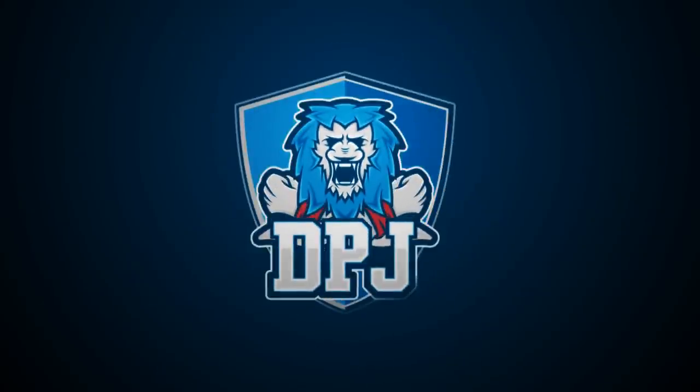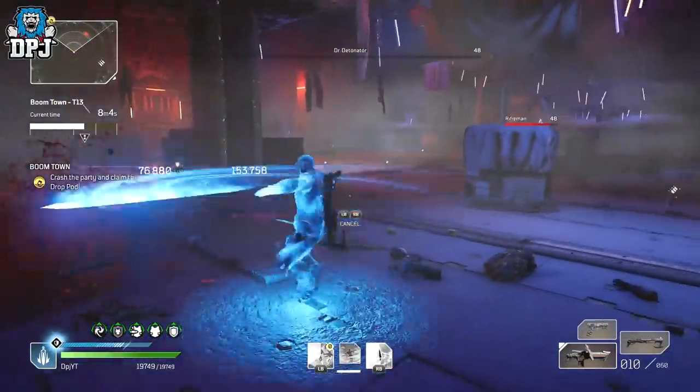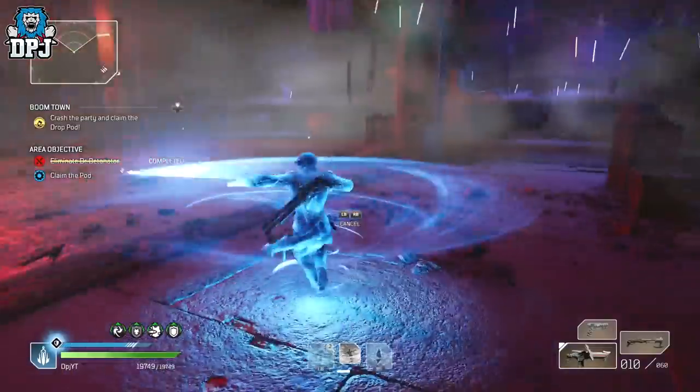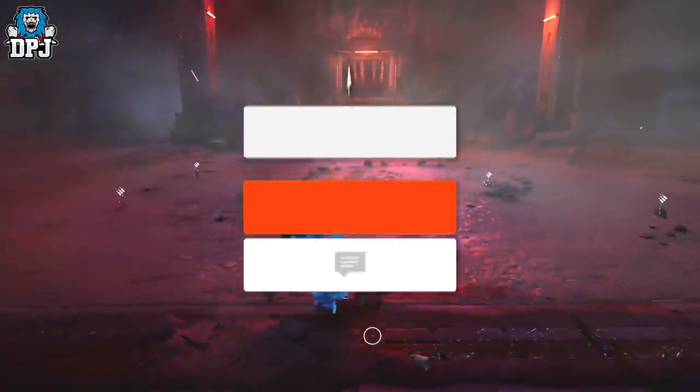A short but sweet video today on a secret room found within Boomtown — the Boomtown expedition. I personally don't know why it's here or what it offers, or if it's just an easter egg, but it's found at the end of the expedition, and today we check this out.